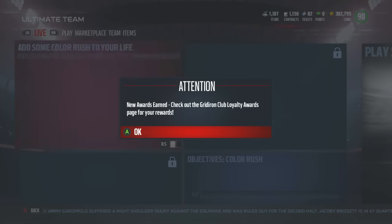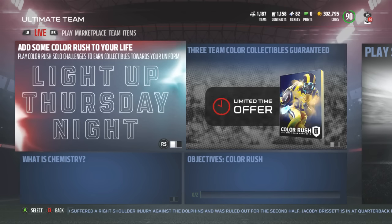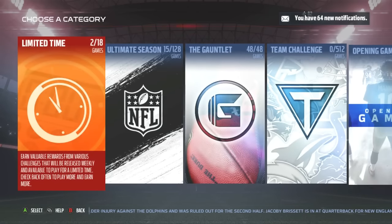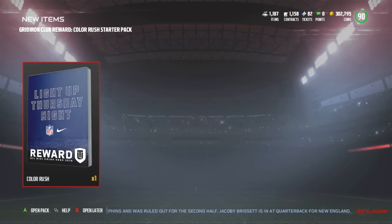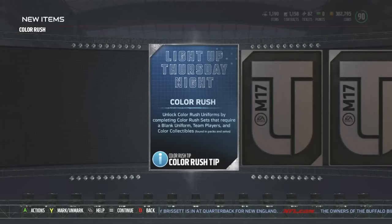That is such an awesome idea. I get something free here — I'm not sure exactly what it is. Let me go ahead and hit this A button right here, then back out and see what our limited thing is. We get a Gridiron Club reward: Color Rush Starter Pack. Not exactly sure what this is, but we're going to go ahead and take a look. We'll hit the Y button real quick.